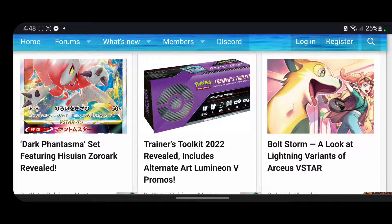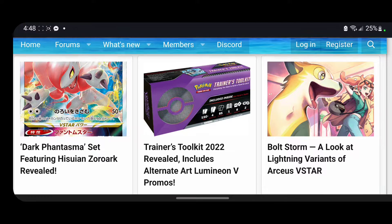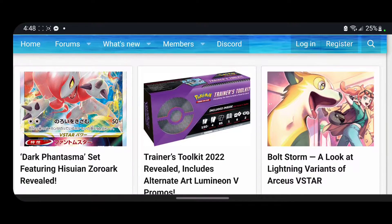What is going on everyone, Pokemon Blinks — also known as your one Blink back — with another new Pokemon TCG video. Today we have a brand new set that's going to be dropping called Dark Phantasma, featuring Hisuian Zoroark revealed. If you guys enjoy this video, please make sure you hit the subscribe button and press the bell notification.